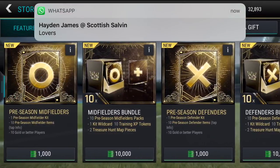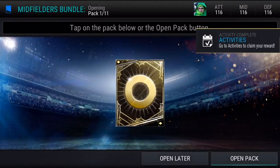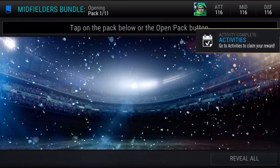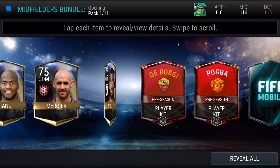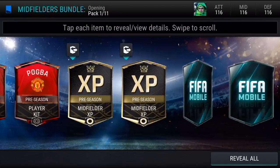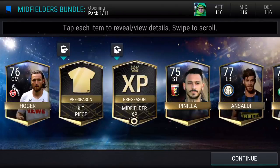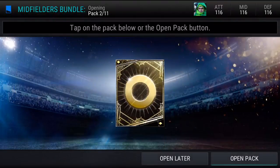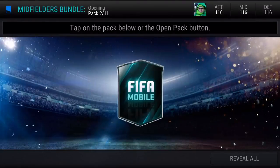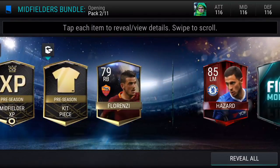We did a defenders bundle previously — today we're doing a midfielders bundle, and we'll do an attackers bundle in a few days. Hopefully we can get a bunch of kits and map pieces to help unlock the treasure chest items. And we get a De Rossi and a Pogba kit — the Pogba one is very very useful because I do want to build that Pogba. We also get a Carvalho kit, so we managed to get three kits when only one was guaranteed — great start to this bundle.